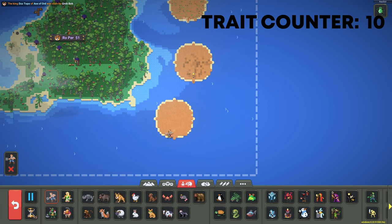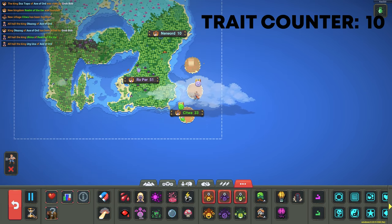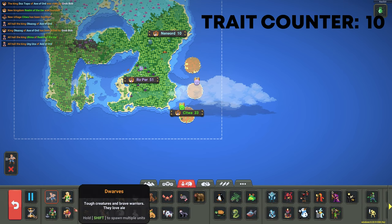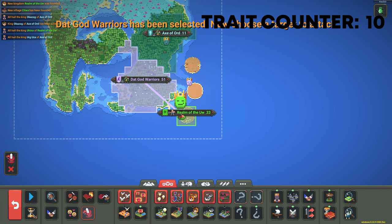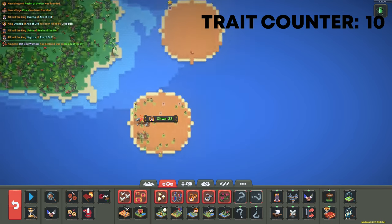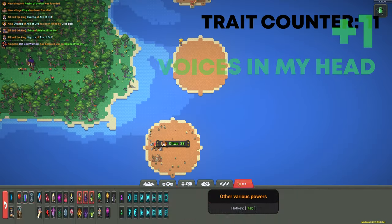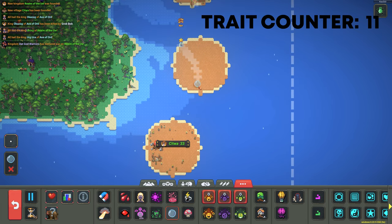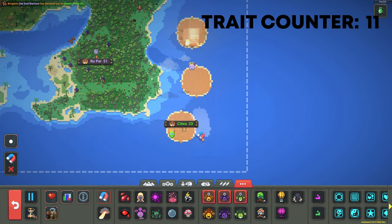Now what I want you to do is spawn a kingdom next to him, and we want to use Whispers of War on the kingdom that our Orc is the king of and whisper it into the kingdom that we just spawned. He should then have the Whispers of War trait — Voices in My Head. Now we can shield him and use the magnet tool — we're trying to get Kingslayer.